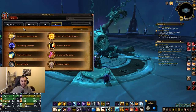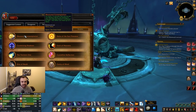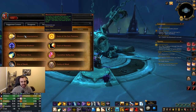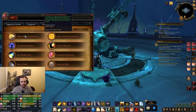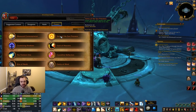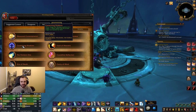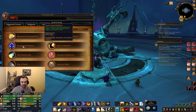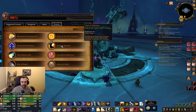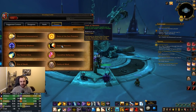Onto the priest legendaries — this is where we get a little bit juicy. We've got Measured Contemplation: for every 15 seconds that you do not cast shadow mend (or flash heal if you're holy), the healing of your next shadow mend or flash heal is increased by 50%, stacking up to four times. Then Twins of the Sun Priestess: Power Infusion also grants you 100% of its effect when used on an ally — so that's really cool. I really enjoy using PI as it is, so getting extra value from it is great. When Purge the Wicked expires on a target, three allies within 30 yards of the target are healed for 657.